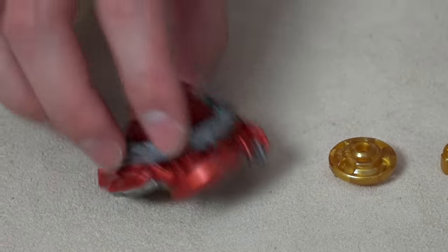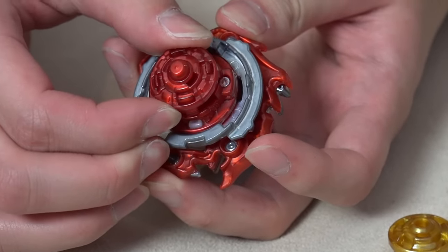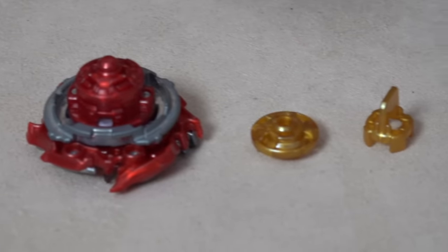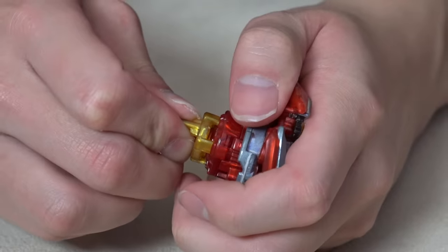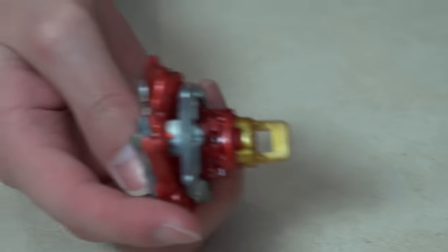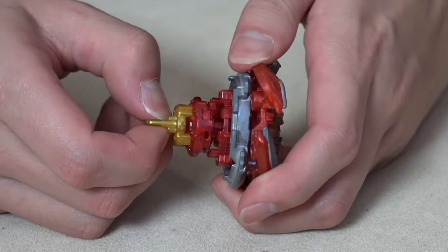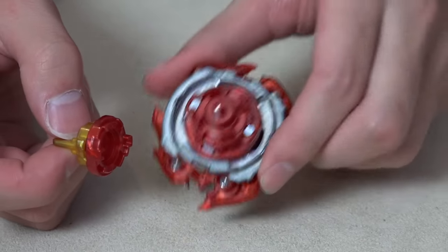Quick recap: we have Zett Achilles here in its original parts, and the driver is Extend. With Extend you usually have two mode changes — a tall mode and a short mode, a slight difference in height. To upgrade Zett Achilles, we take this tool that comes in the box and stab it in. Look — the Beyblade is now way taller! Just kidding, that's not the modification. What we actually do is pull this back like this.